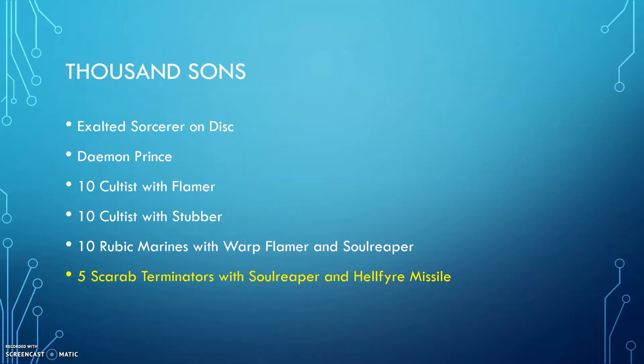My opponent is playing Thousand Sons. He is coming with an exalted sorcerer on disc, a Daemon Prince, 2 units of 10 cultists — one with flamers and the other with a stabber — and then 10 Rubric Marines with 1 flamer and a soul reaper, plus a unit of 5 Scarab Occult Terminators. The terminators are more than 150 points, but he saved points in the previous battle in order to invest more in this one.